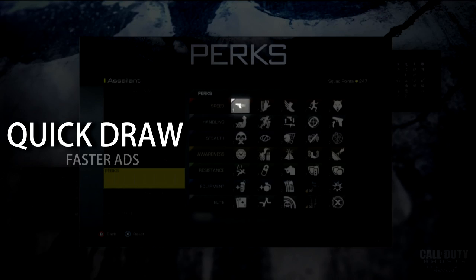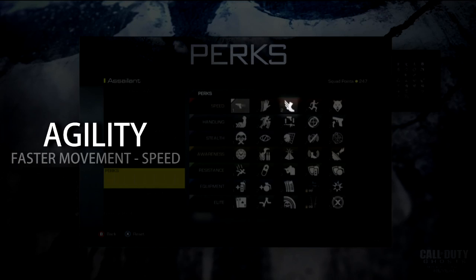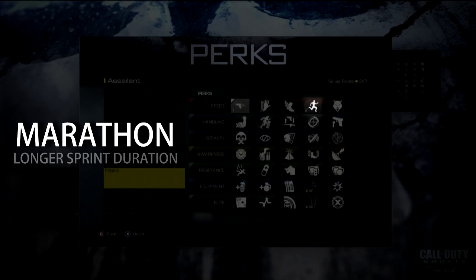Speed perks: Quick draw and fast hands — this was not available at the multiplayer event unfortunately. Sleight of hand was; it's faster reloading, similar to the older CODs. Next is agility — faster movement speed — this will be interesting to have. Speed's always good. And marathon — longer sprint duration.